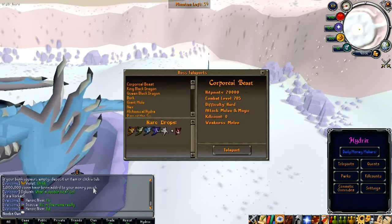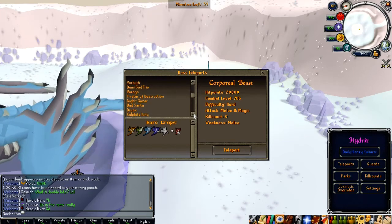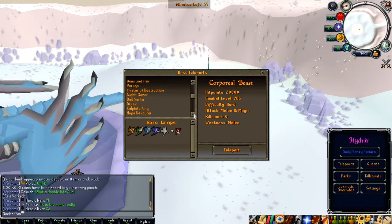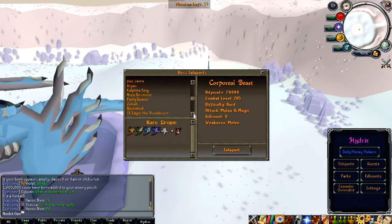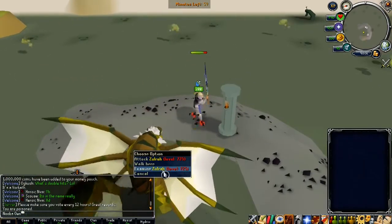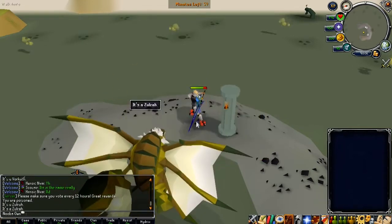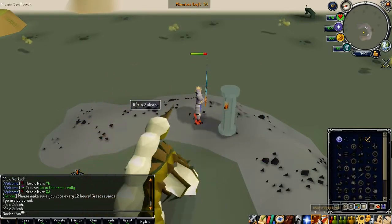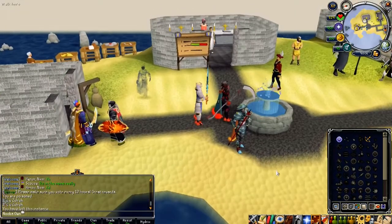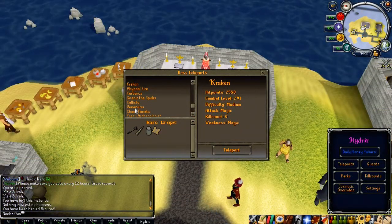It's really nice to see high-revision servers actually include Old School RS bosses as well. For example, Zulrah — if we teleport to Zulrah right here you will see that it is there. I did make a loot video on Zulrah a while ago, so I'll leave a link in the description. Let me just teleport home before I die. I'm going to show off three more bosses quickly.